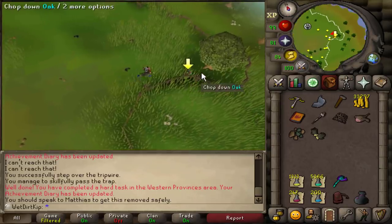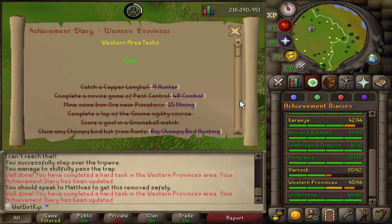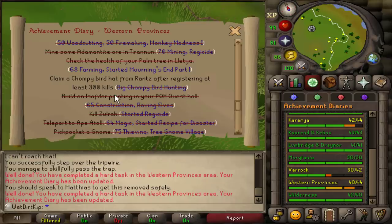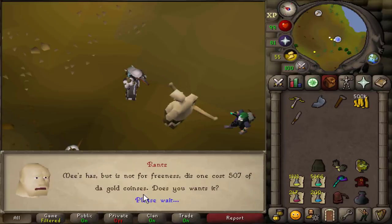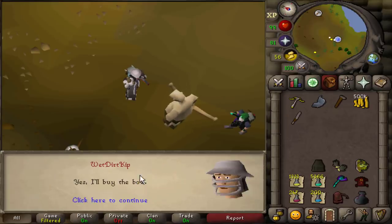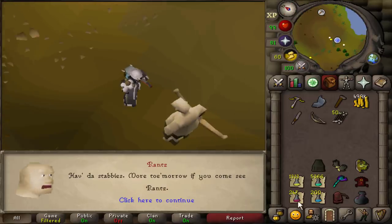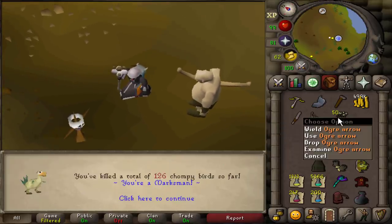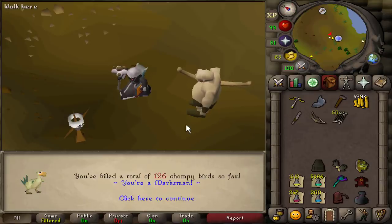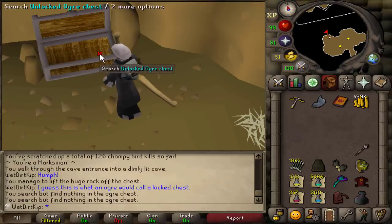There's the Dashing Kebbit caught, and the only task we have left now is the one that's going to be the least amount of fun — getting 300 Chompy Bird kills total. To kill Chompies we need the Ogre Bow, which we can buy from Rantz for around 500 GP. Then we have to make the arrows, although because we have the Western Medium Diary we get 50 arrows per day for free. We're currently at 126 kills. I doubt 50 will get us all the way to 300, but we'll see. We can do the drop trick to get multiple Ogre Bellows.